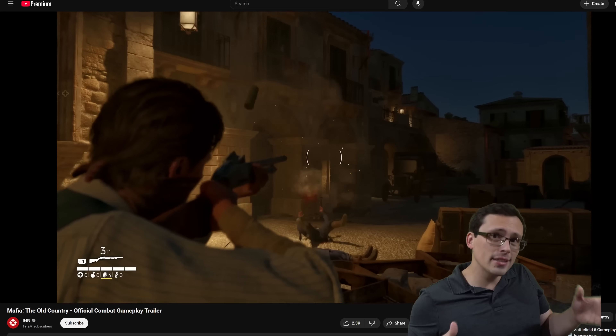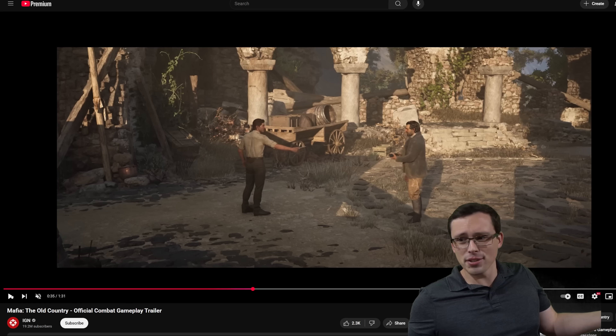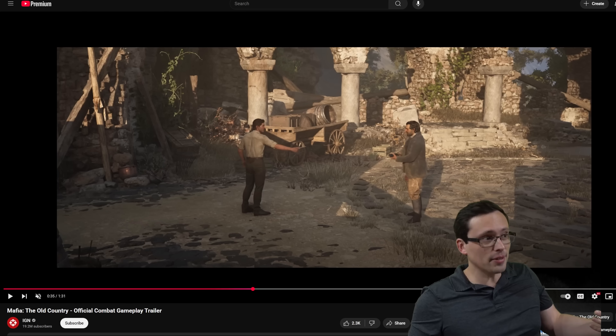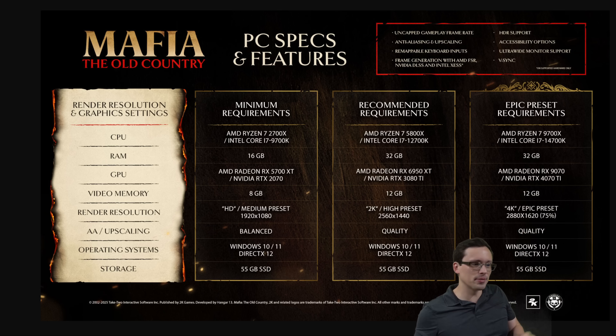Mafia: The Old Country is coming out on August 8th — less than a week from now. It looks like an Unreal Engine 5 game. Nothing about it stands out as completely mind-blowing graphics or anything like that. A lot of it looks fine, but the system requirements certainly leave some questions.